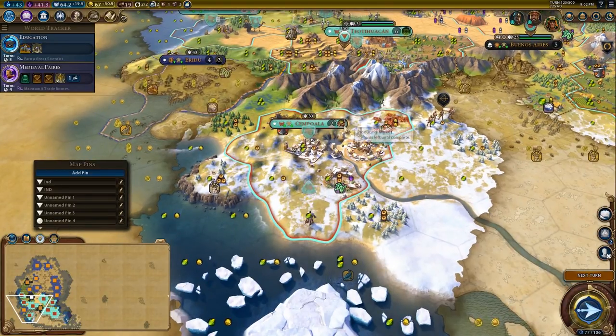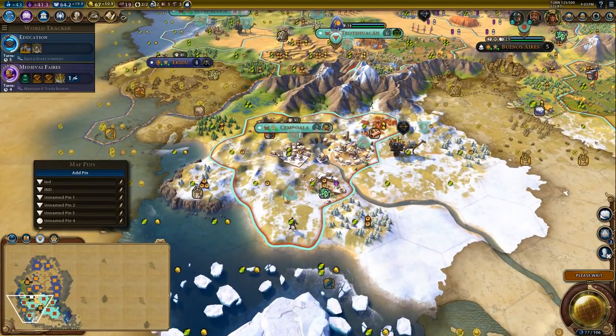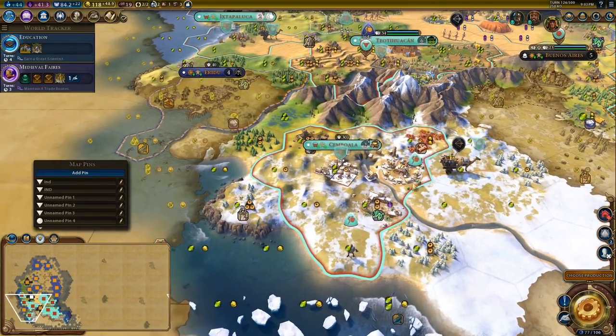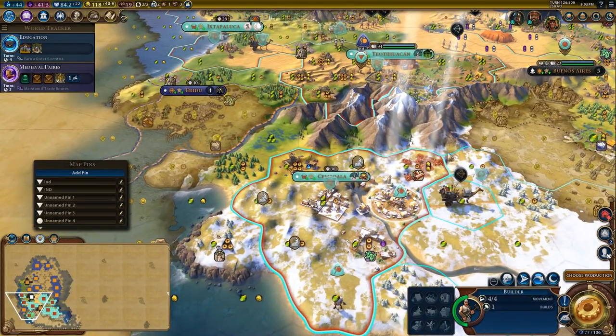That'll get us closer to finishing the market. Remember we're chopping all this land because we need this city to just be useful now. If we sit around, the city is never going to be useful — we just need to get it to do things immediately.